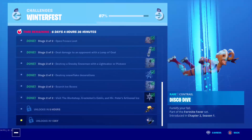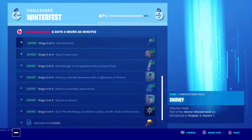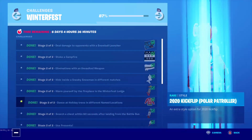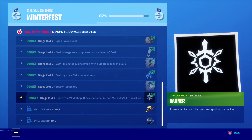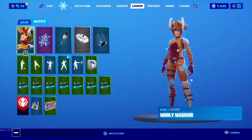So the challenges: visit the workshop, Crackshot's Cabin, and Miss Poehler's Artisanal Ice. That's kind of the most challenging challenge we've had yet for a banner icon. All these are kind of easy - like deal damage to opponents with a snowball launcher - but they're kind of difficult when you have to find an item. This one was time-consuming because you probably have to do it in two games. I don't think anybody could visit all three locations in one game. Maybe in Team Rumble - I tried but I only got to two. So it is a little bit challenging.